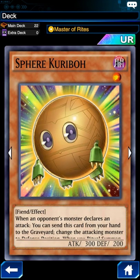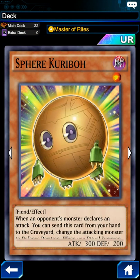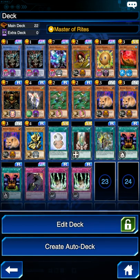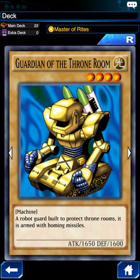I also bring Sphere Kuriboh, a very common card even without Ritual cards. Its ability to block an opponent's attack can be game-changing, and it also helps with Ritual Summoning Relinquished. I bring Yomi Ship because I really like its effect of destroying whatever monster destroys it. I also bring a couple of higher-attack 4-star monsters for when I'm having trouble getting Relinquished or a 7-star monster out, so I'm running Arsenal Summoner — he has a flip effect to add a Guardian card from your deck — and Guardian of the Throne Room, which has high attack and defense for a 4-star.